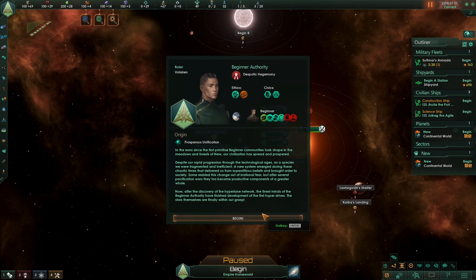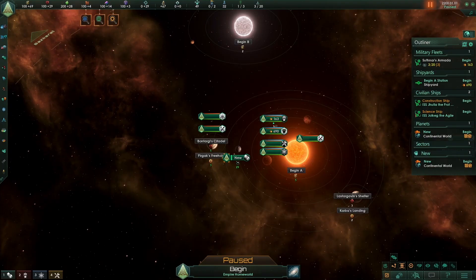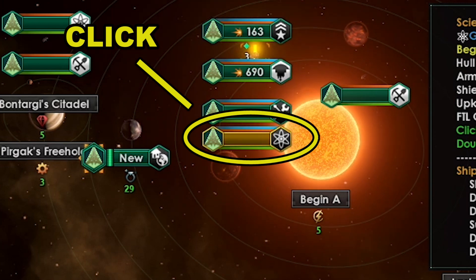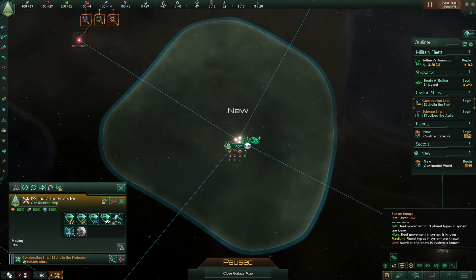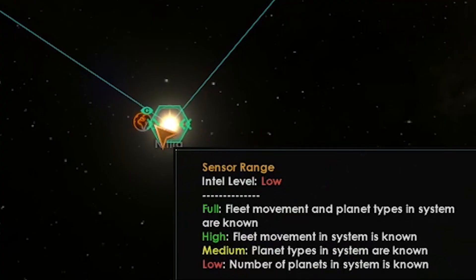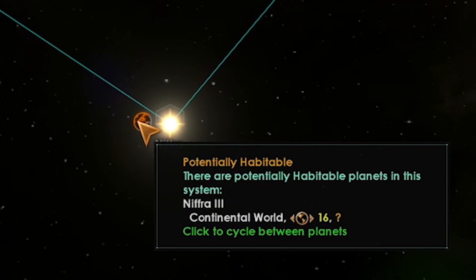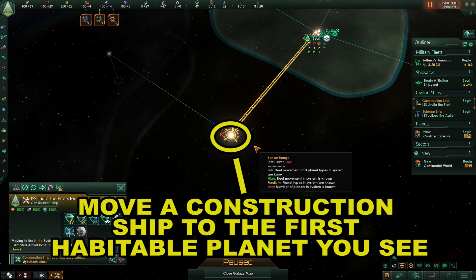Click play. Okay so we have finally started the game. You can read the RP — I won't read all the roleplay dialogue. Click begin. Now the game is paused and we are going to do many things before we unpause. First we are selecting our science ship and clicking on auto survey. Hit M to go to the map screen. Click the construction ship and move it to the first habitable planet.